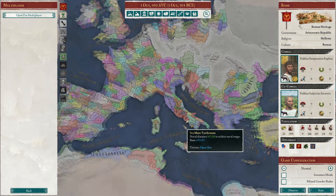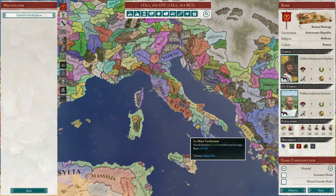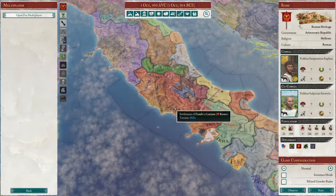I've already made a general government guide on this game, going over all the government types in some detail — it's in the playlist if you want to see it, you can find it in the description. But first, of course, it's in the name of the game: Rome.